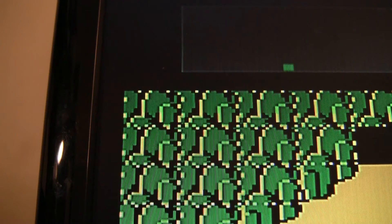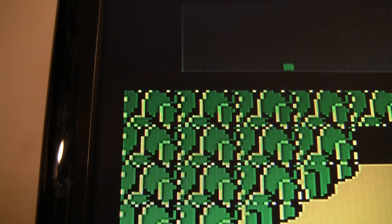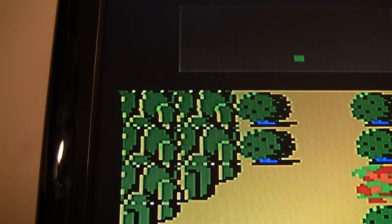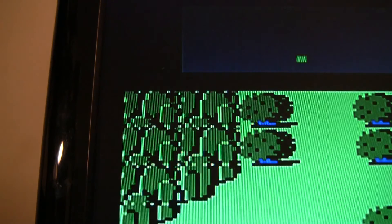Now I'm way back down to a 15 picofarad cap. On the entry screen it's almost completely fine — nothing — and then just fail. It's terrible. Something I should note is this is sync, green, and blue only, and it's flawless. It's only when I add the output capacitor to red that it goes nuts.